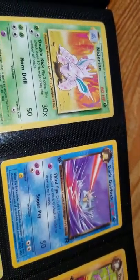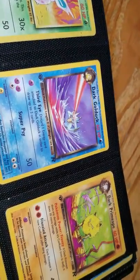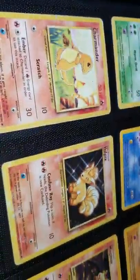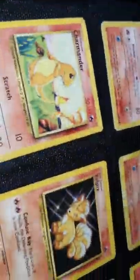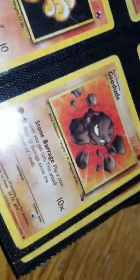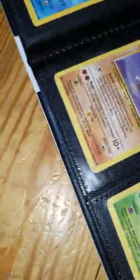These are the Pokemon I got in the last few days. These are the first three I got yesterday: Nidorina. Dark Golduck — first edition. Dark Primeape — first edition. Charmander. Vulpix. Magmar. That one's in a different language.